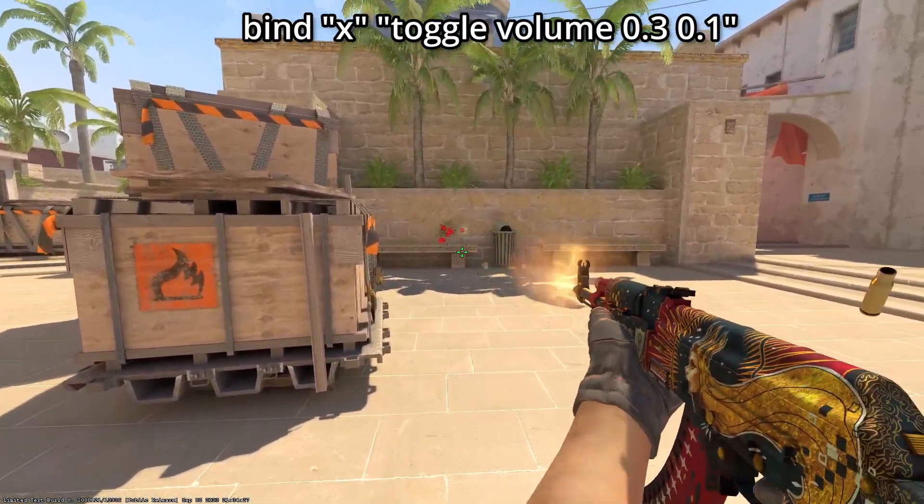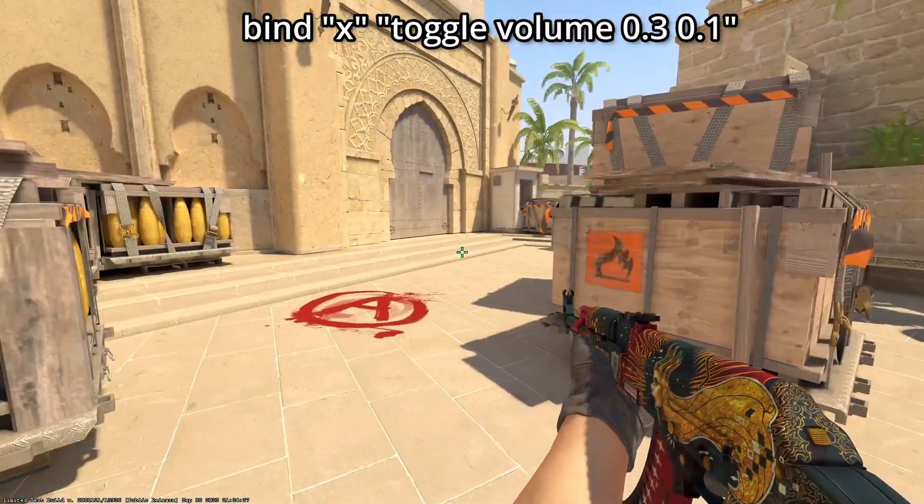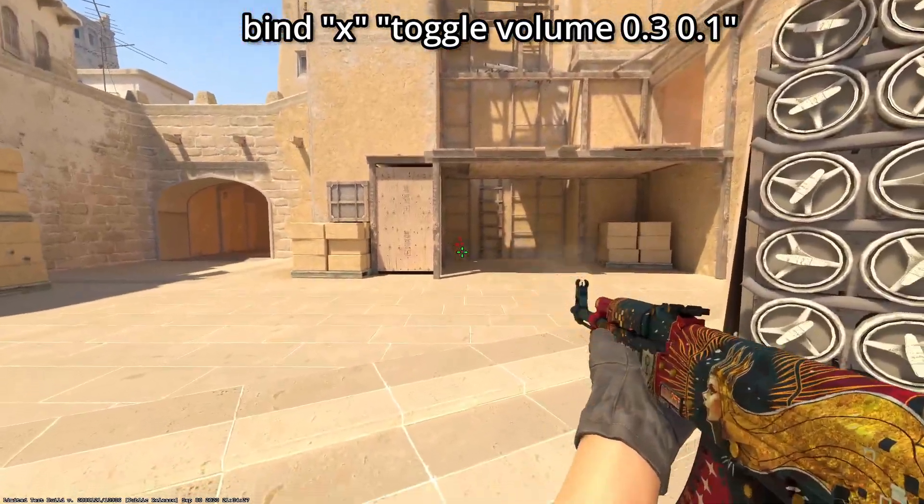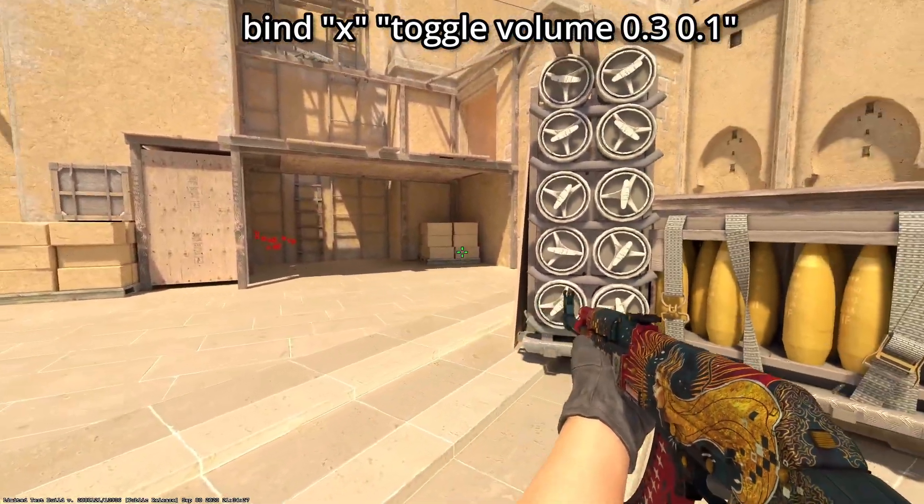This next bind will toggle the volume of your in-game sound. You can hear that when I toggle the bind, the AK goes from louder to quiet and vice versa. If you don't want to go deaf, make sure to use this bind.